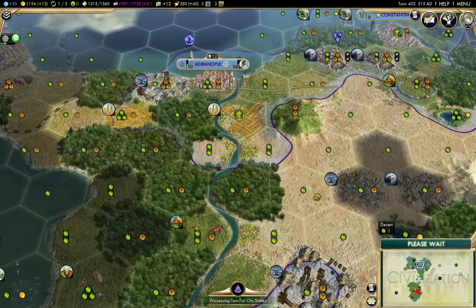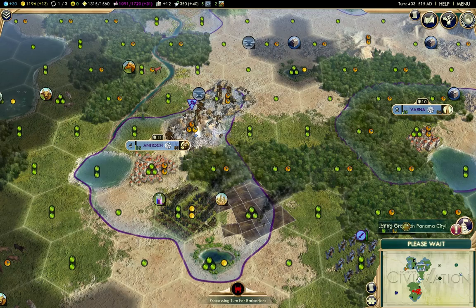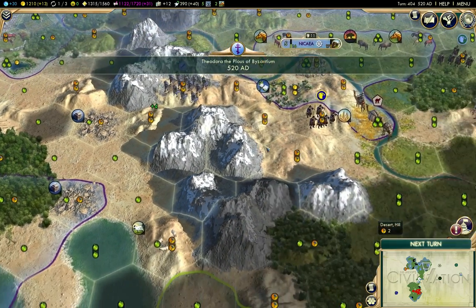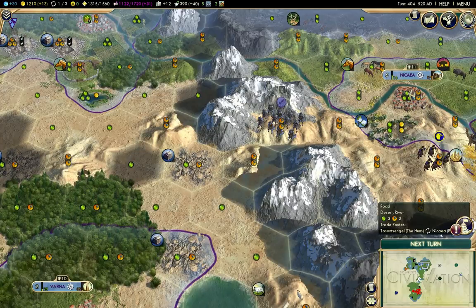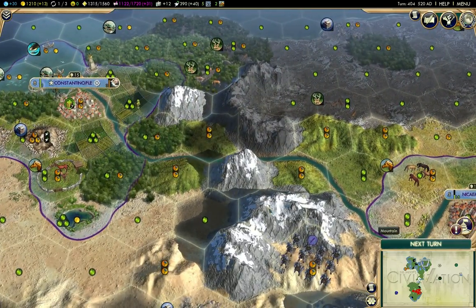I think I might have to do that in Adrianople as well. I'll work through the pass here. I'm gonna end up having to build the road to Nicaea through this pass, since it's much further to come around the top here.